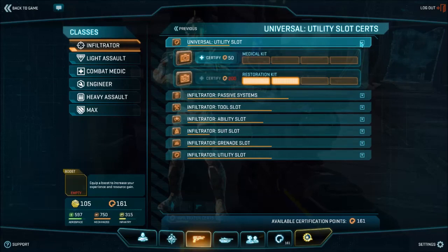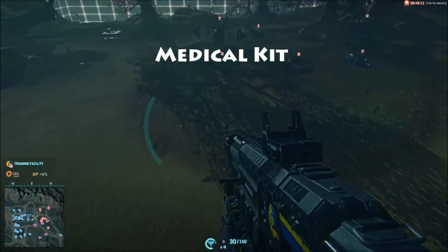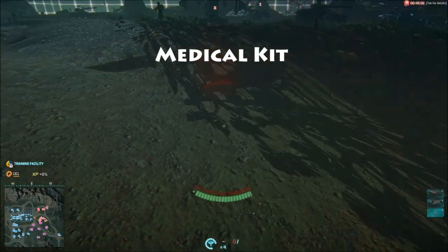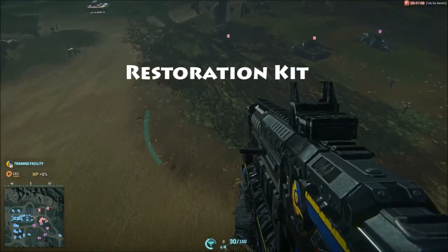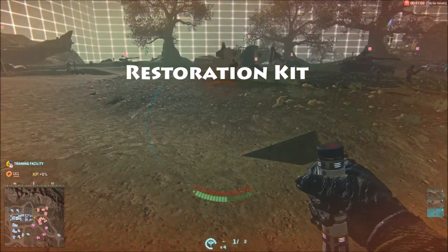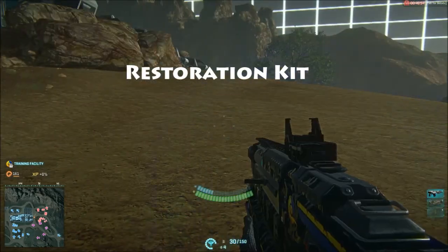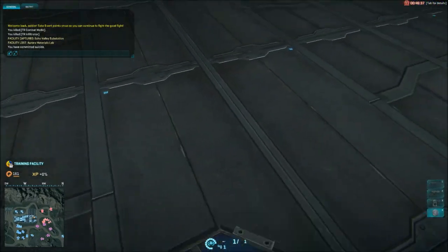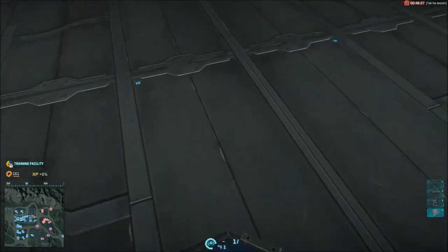Yet another choice to be made. There are three possible utility items that the infiltrator can equip: Medical Kit, Restoration Kit, and Proximity Triggered Explosive — which is Bouncing Betty for New Conglomerate, Claymore for the Terran Republic, and a Proximity Mine for the Vanu Sovereignty. Between the Medical Kit and the Restoration Kit, I and many others would certainly advise the Restoration Kit — it heals you over time rather than immediately, but will heal you for more health. I'm not going to advise between the Regen Kit and the Explosive though, because these are both incredibly useful tools. However, the explosive will cost you 200 certs to unlock and 400 to upgrade, allowing you to wield two in total, which is more expensive than the first couple of certifications into the Regen Kit at 30 and 100 certs. The next two ranks of the kit are then much steeper at 200 and 500 certifications.